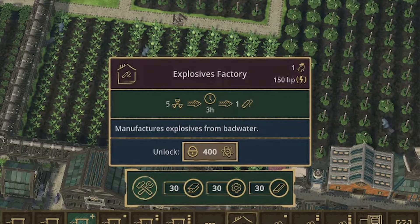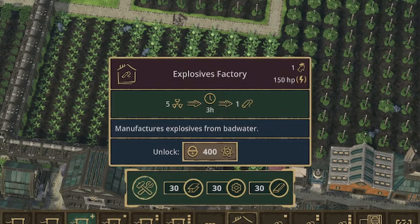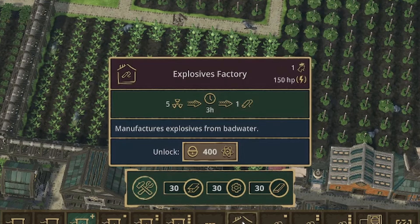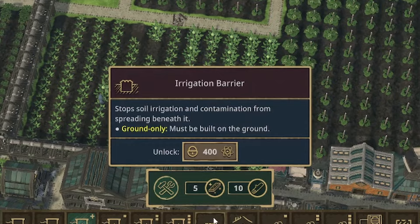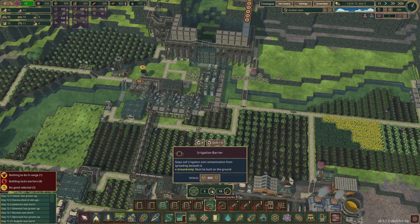They changed the explosives and how they're built — what you need to create explosives. You need bad water, and now they have three versions of dynamite as well. It just sucks that you need to have bad water to be able to make anything go boom. We were definitely on our way there before Update 5. For these little irrigation barriers you need treated planks.